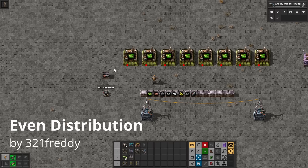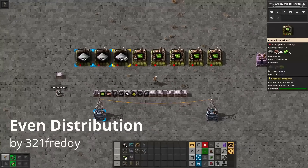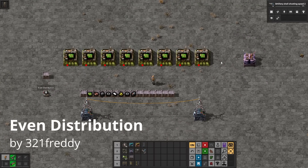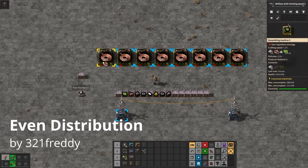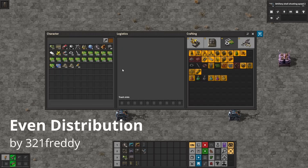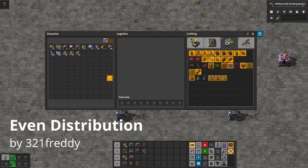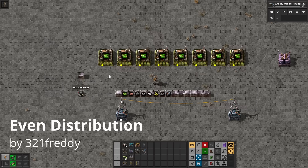Even Distribution is probably my single favorite mod of all time and it's automatically included in all of my modern games. When holding an item, hold Ctrl plus left click and then drag the item over a range of buildings that can accept it, and the items will be split among them instead of just placing a full stack in the first two buildings or so. This is immediately useful in pretty much any stage of the game. Additionally, you can press Shift plus C to distribute any unneeded items from your inventory into nearby buildings.